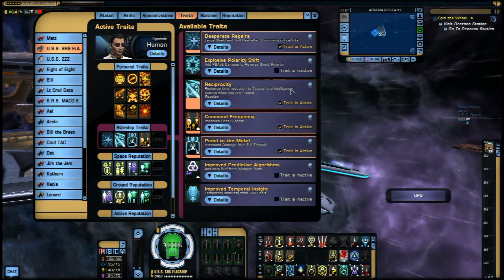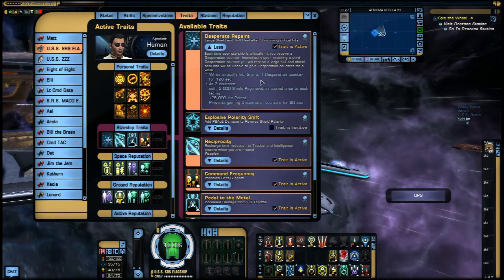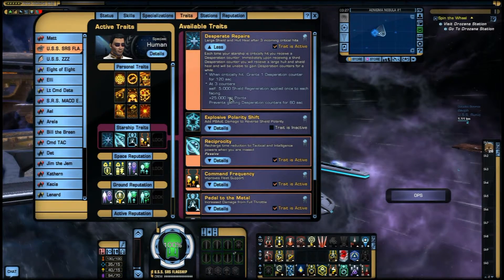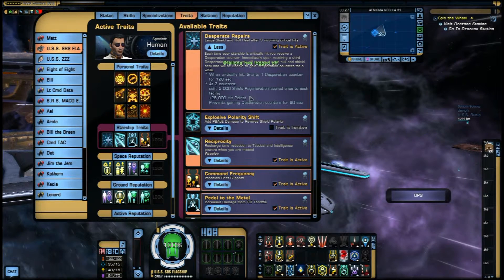Some of the ship traits you really want to look at: Desperate Repairs — when you are critically hit, it grants a desperation counter, and when you get three counters you get 5,000 shield regen and 25,000 hit points. On a smaller ship like an escort, that's huge. I've seen people go from almost dead to almost full using Desperate Repairs. And it's passive — you don't have to do anything yourself; it just works.